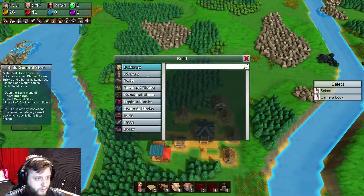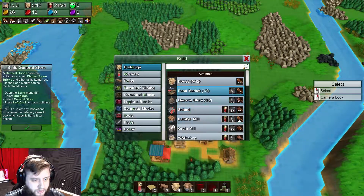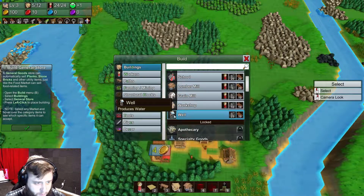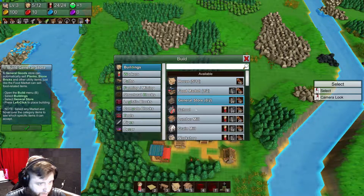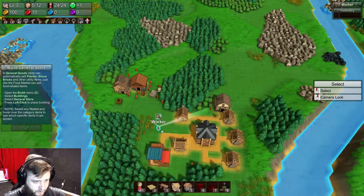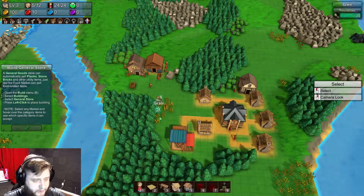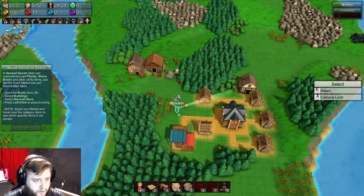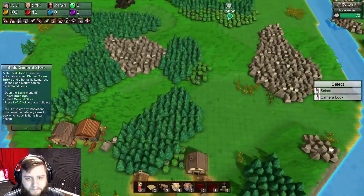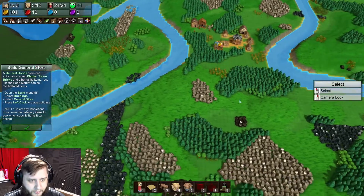Because once I have most of the buildings going - schools, lumber mills - I got a well and I'm going to need some water I'm sure. The general store, though, I believe is going to be one of the bigger points, and I'm probably going to place that right in here. It should give me a little bit of something. As we go forward we'll kind of figure out what's going on.